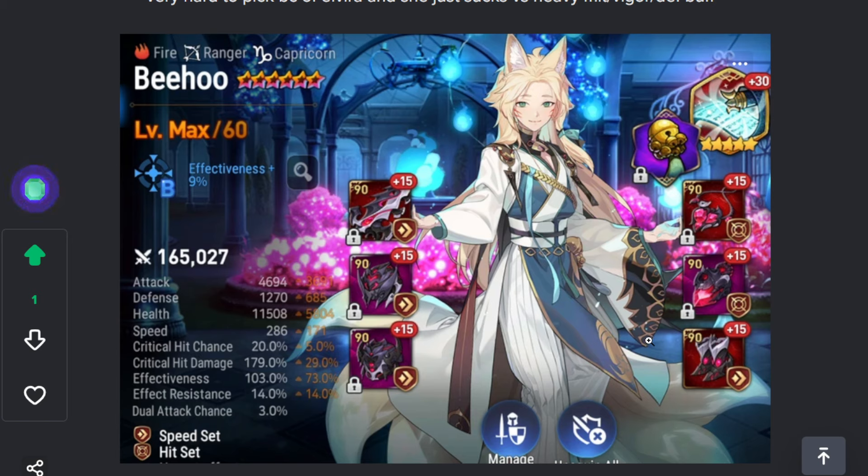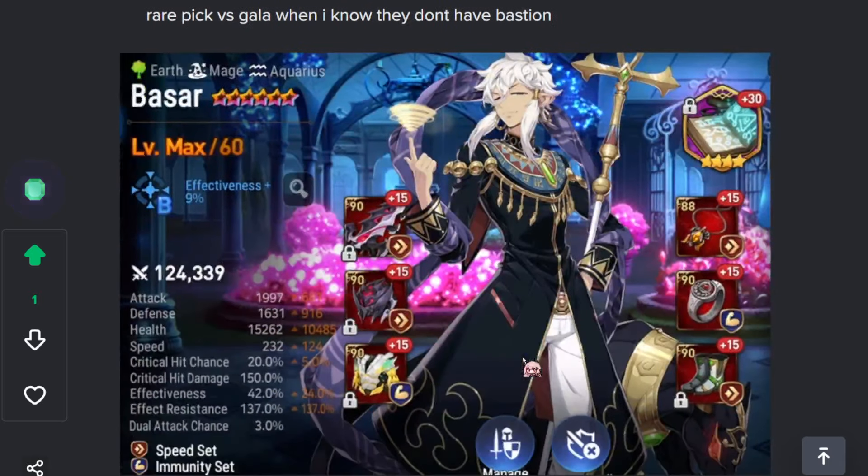Beehoo — I'll sometimes pick him into Gala who doesn't have Bastion of Perluxia, but it's very rare. If he misses his debuff he dies, so I prefer not to pick him at all. Bizarre — I pick him against ER-teaser comps because he has un-irresistible, un-buffable, and full strip. It's good if they have all ER but no cleanse.